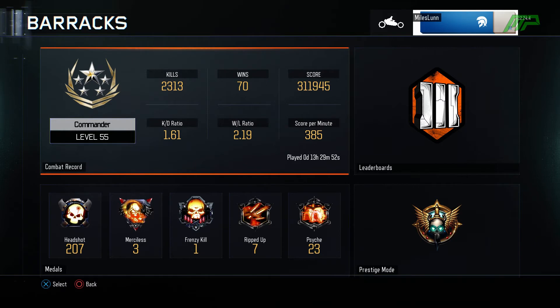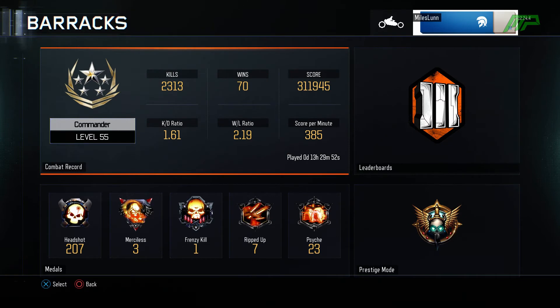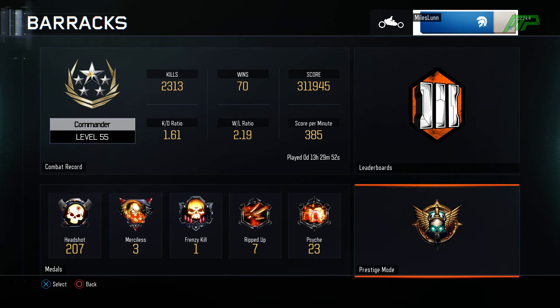I've got 13 hours played — some of that was in double XP so it's quite low. Moving on to leaderboards, it says I've got a day and 8 hours played, which is a bit ridiculous because it didn't reset my stats on the leaderboard when I reset my account. So it says I have a day 8 hours played there but only 13 hours played here. Not sure if that's a glitch or if that's intended.